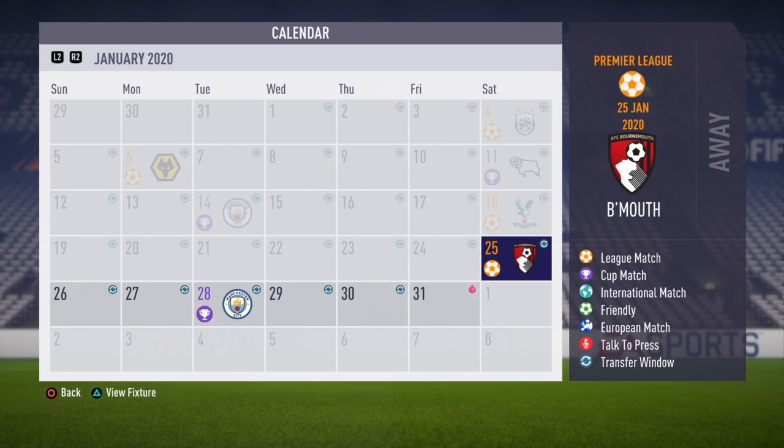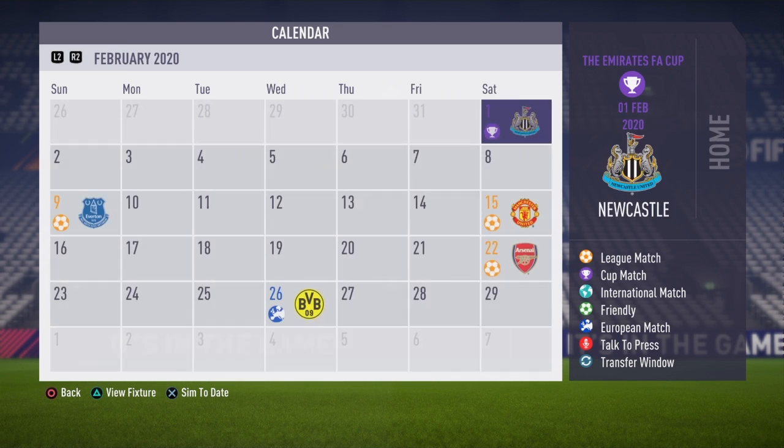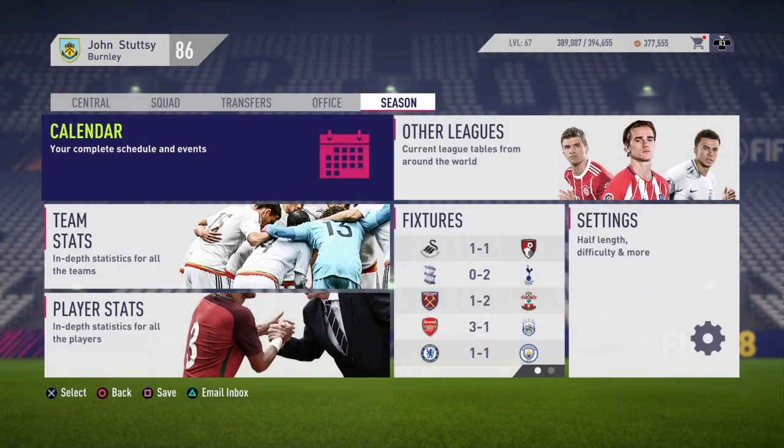What's going on everybody, it's JB here with a triple header as we end January and go into February with the transfer window as well. We've got games coming up away at Bournemouth, away at Man City and then at home in the FA Cup to Newcastle - three games, three different competitions.